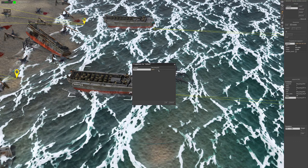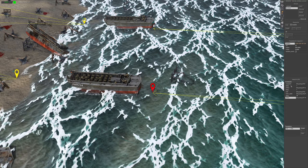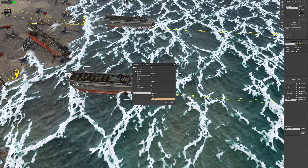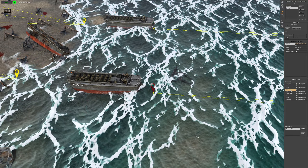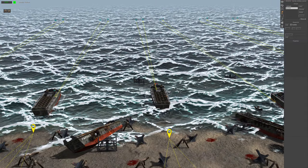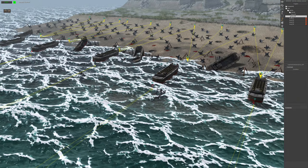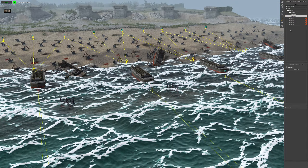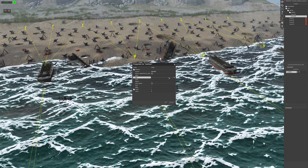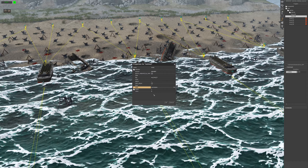With the two different methods there is a slight difference, and I will show you that when we have both methods running at once. Alright, so that's done — we'll go to our triggers tab and create the trigger for the boat. In the conditions box we're going to select entities and give it the boat tag. In the state we want operable, which means it's in working order.